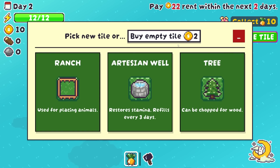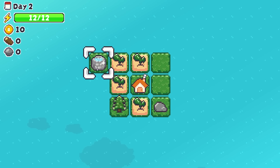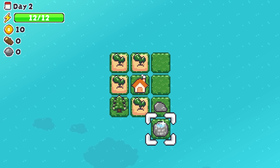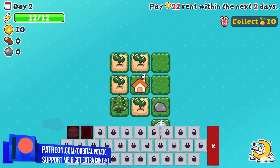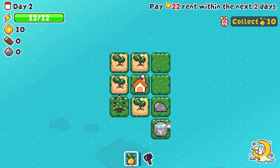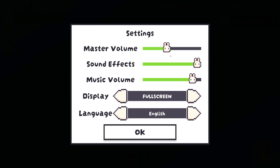We can pick a new tile or buy an empty tile for two bucks. I think I'm going to take an artisan well for reasons which are going to become very apparent very soon. Whenever we build anything, we add extra tiles into the world, which is kind of cool. The well is going to allow us to replace all of our stamina, which means I'm hopefully going to be able to get everything done over the course of the day. The well refills every three days, so we have this little cooldown to absorb, but we can get multiple wells.